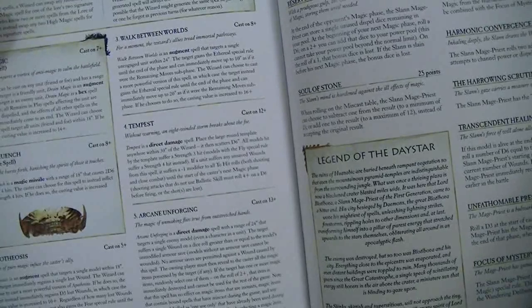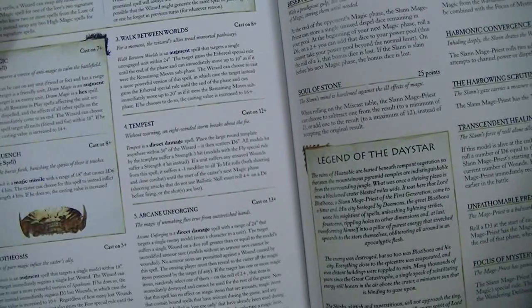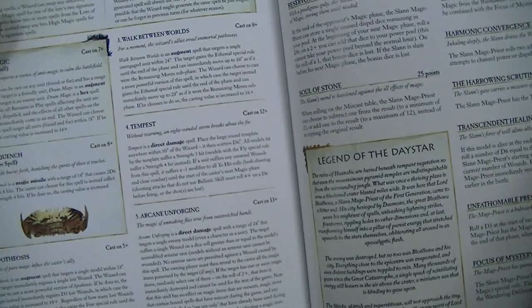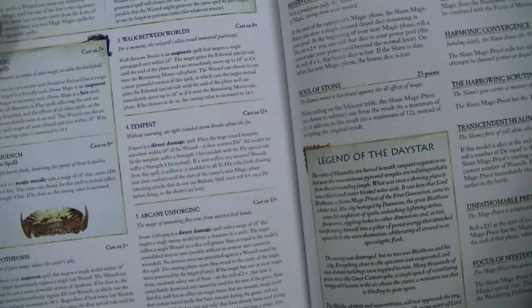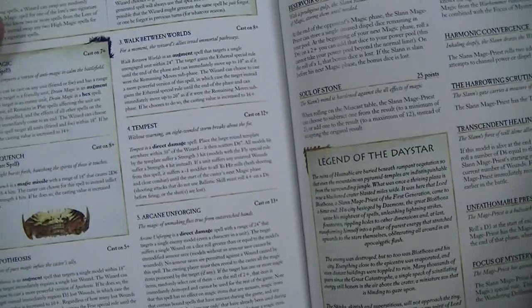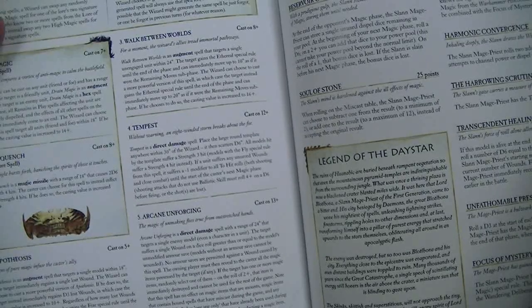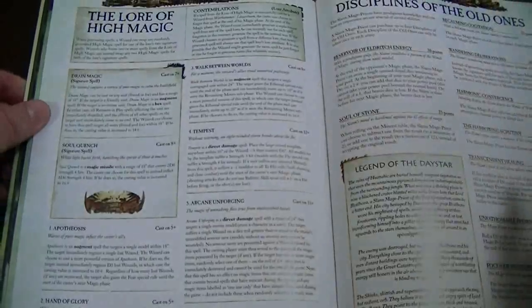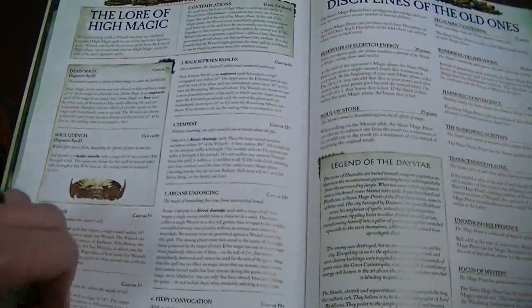You can choose to forget a spell at the end of your Magic phase, and must immediately generate a replacement spell from any of the spell lores you can normally use — for each spell forgotten in this manner. That's too weird for me to understand right now.